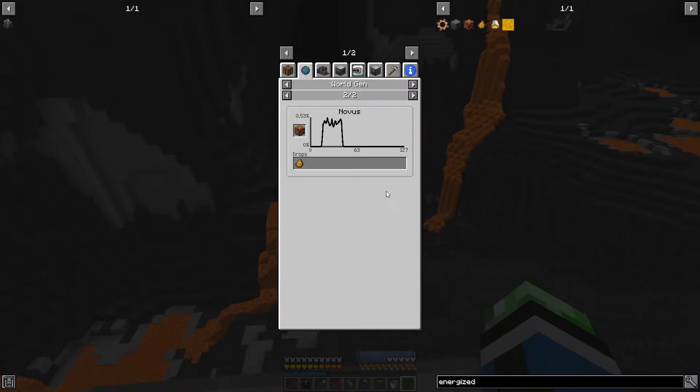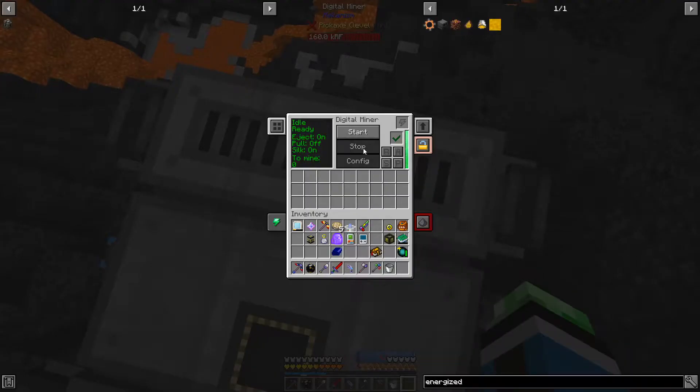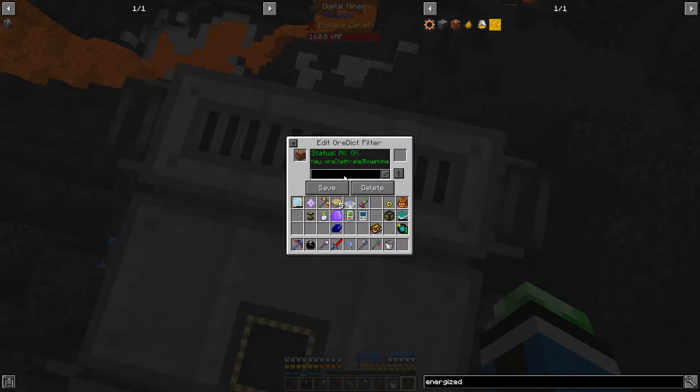Start - nothing. That's a problem. Let's see: energized netherrack, yeah it's ore clathrate and glowstone. How low in the planet? About Y-level 42, maybe 41 - 41 is a pretty good chance. That's weird. Start, stop, reset. Ore clathrate, glowstone - still nothing.